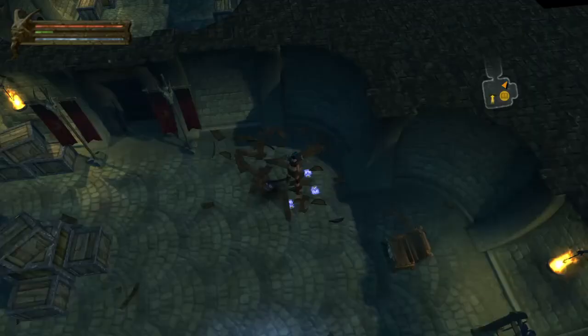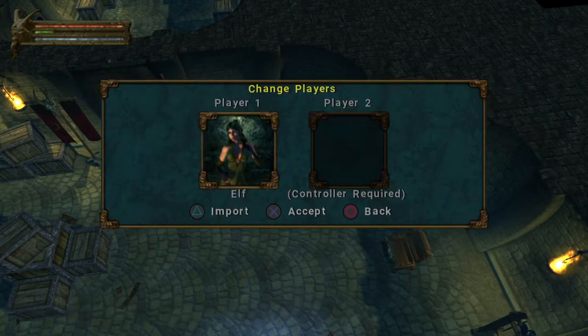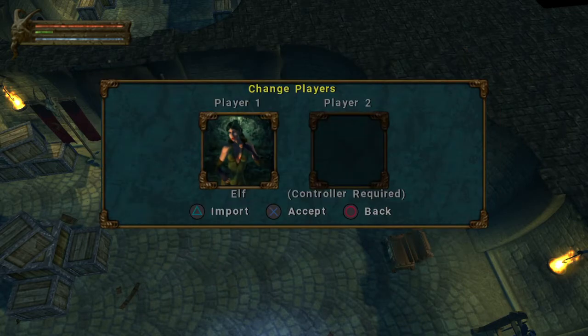Drop all your amulets — or in your case, whatever item you want to duplicate. You're going to pause it, scroll down to change players. If you've got one player you're fine, but if you're going to two player, go to whatever player you need to. On a PlayStation, you're going to hit Triangle for the import. Click the save game you just saved, hit X, import, X, continue, X, accept.